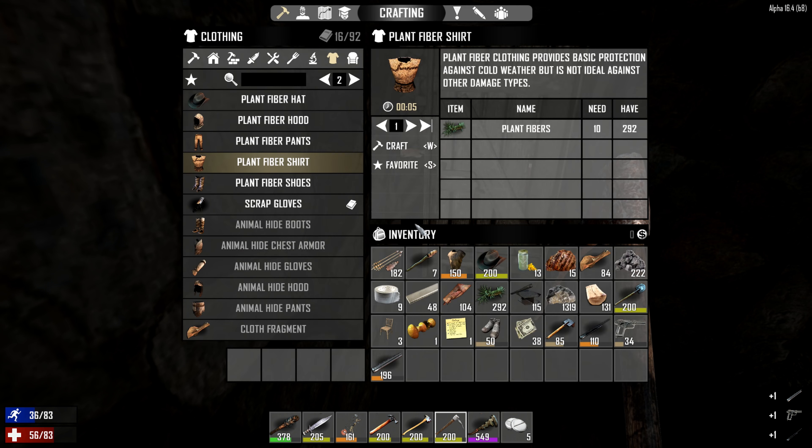I guess we'll just sell all this stuff and see how much money we can get out of it. Maybe we can buy something useful. I think the way to go right now is get some weapon schematics - got the shotgun schematic, SMG schematic, and learn to make those weapons. That'll be useful. Do you guys hear that? Time for the airdrop. Don't want to hear it right now, Trader Rekt - I got to go find that airdrop. Time to go. Good stuff in there - I got a whole sniper rifle, AK-47 schematic, iron armor schematic. Pretty good.